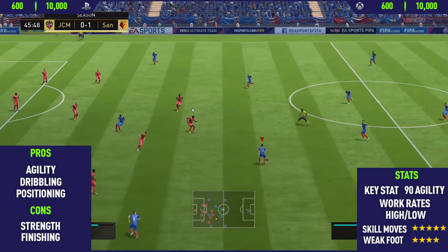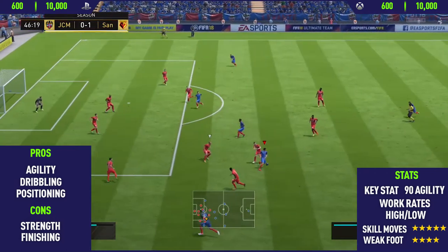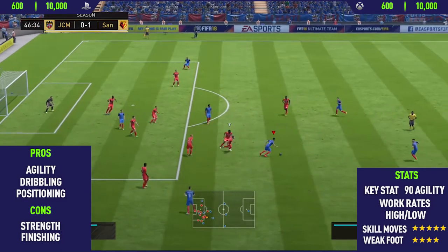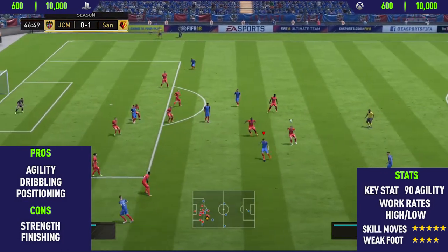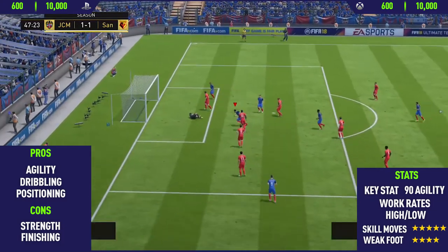Starting with the pros, the first pro I could find with this card was his agility. He has 90 agility as his key stat, as you can see on the right side of your screen. His agility is really good and that's what makes him so smooth when scaling — just the way he changes direction.